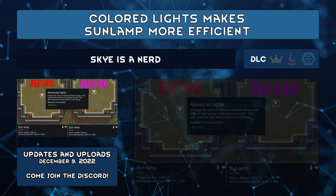Colored Lights Makes Sunlamps More Efficient by Sky as a Nerd reduces the power needed from 2,900 watts down to 2,030 watts when colored lights are researched. It's a nice in-game benefit for what was otherwise a completely optional research.